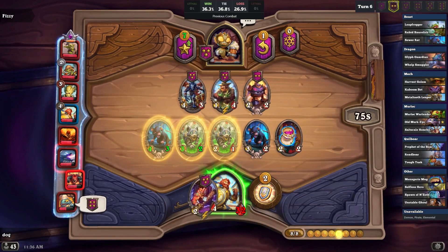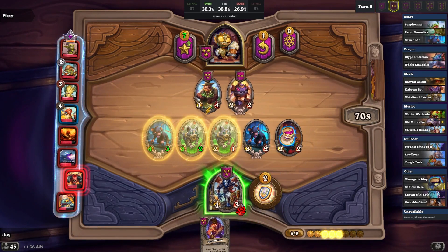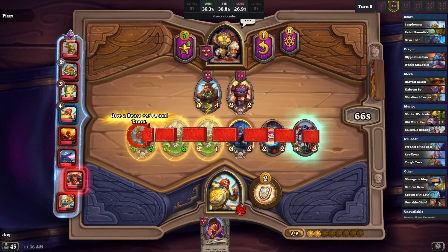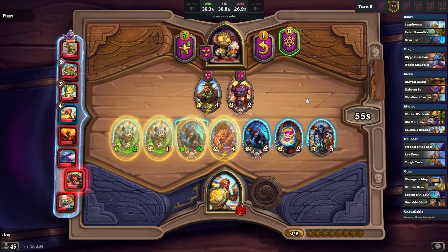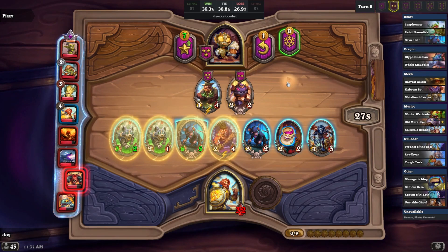Oh god, did I just win? Probably the taunt is better. I think I just won. This is the most shields I've had this early for this thing. Did I ever lock to one for it? It's okay, but I think I'd rather just level. I could sell, sell, hero power — why not green thumb instead of hero power?